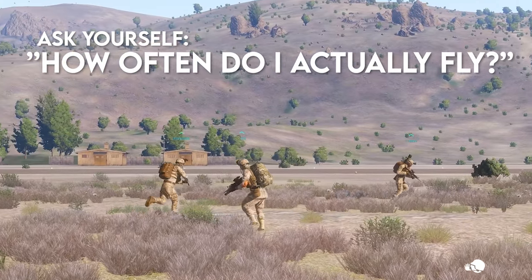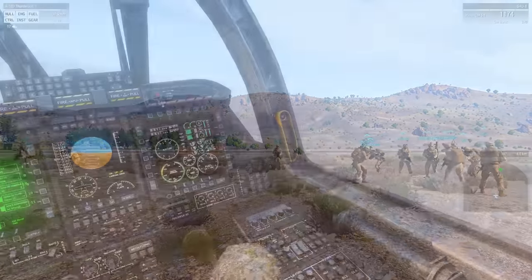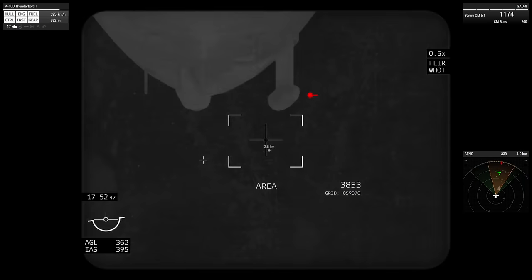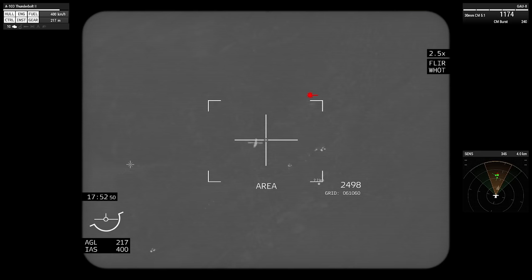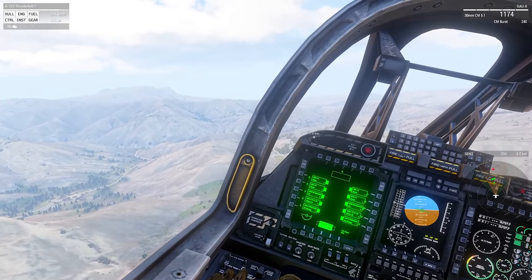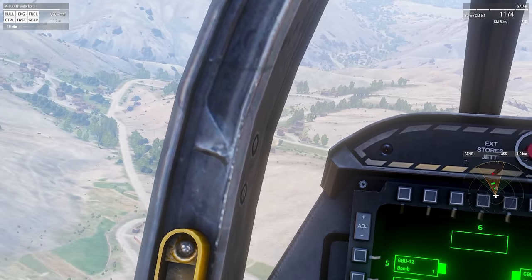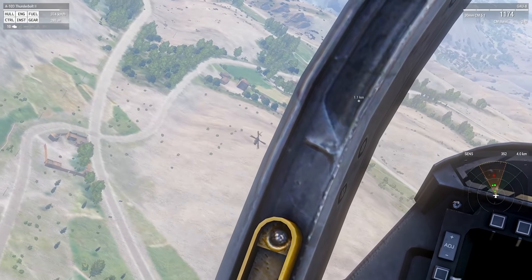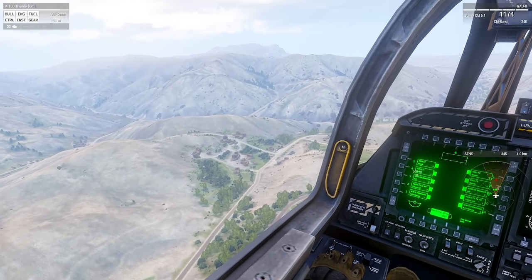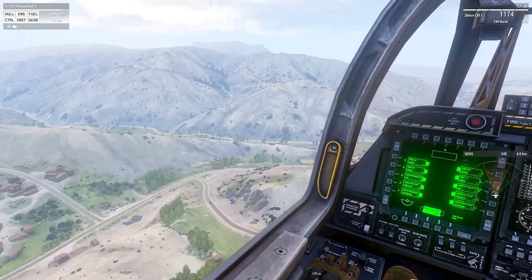The thing is, you don't really fly fixed wing that much in Arma 3. You might fly it occasionally, but really question how often you're in an A-10 seat, especially in a multiplayer milsim clan sort of playstyle. It's not that often. And also, we're never really flying air-to-air jets because there's really no use to that in Arma 3. So should you get a HOTAS for flying an A-10 or a Frogfoot or any ground strike aircraft in Arma 3?